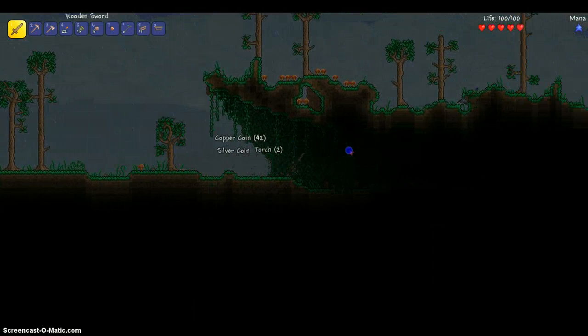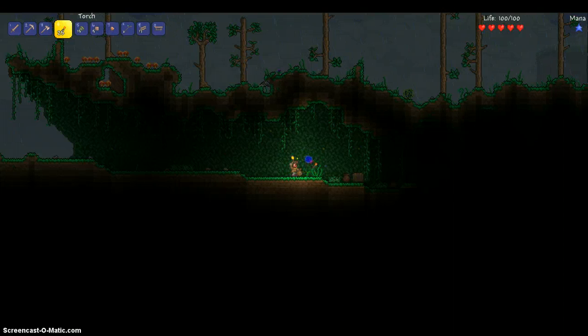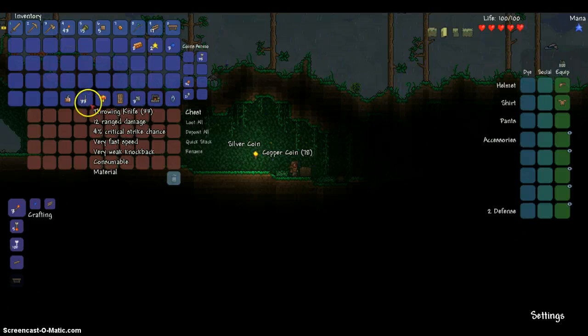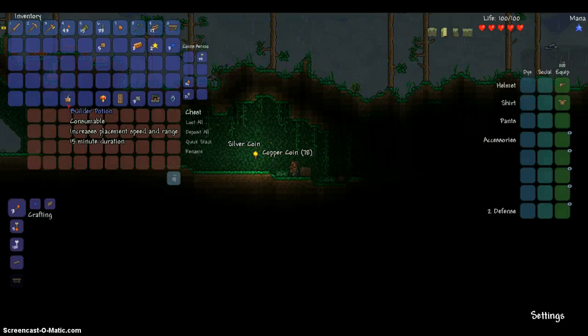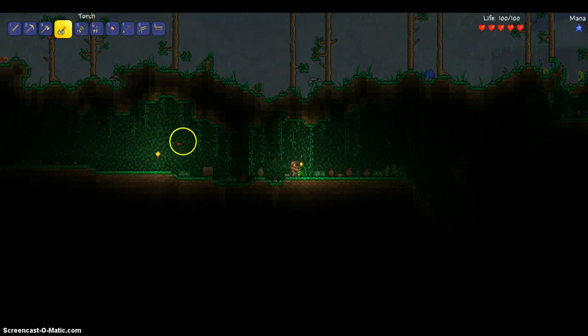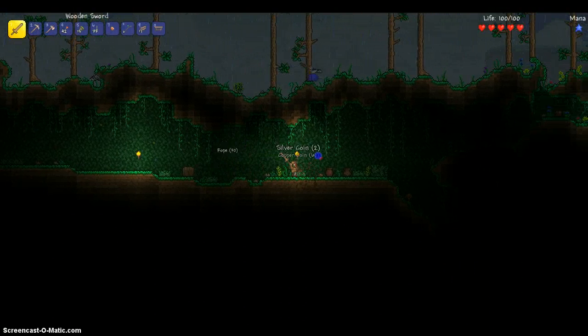Gonna go in here — oh, we found a cave already, guys! I'm gonna hold my torches; they just produce light. Oh yeah, a chest! These can be scattered around the world. You can click 'loot all' on your right and that'll give you the stuff. We got some throwing knives — you can just throw these at bad guys, they'll do 12 damage. And a builder potion: this'll increase your placement speed and range for 15 minutes. Wow, that's a long time — kind of lame, kind of awesome, unless you're building anything.